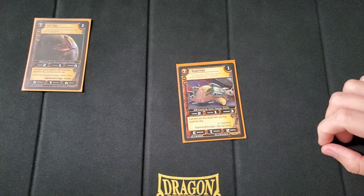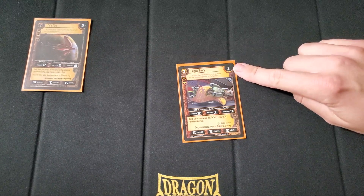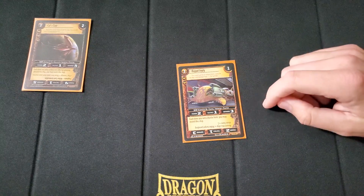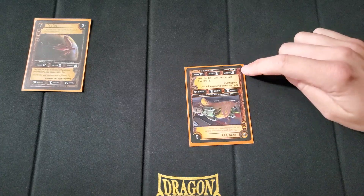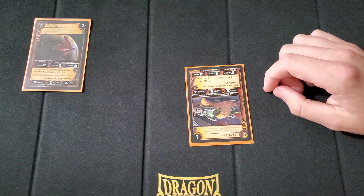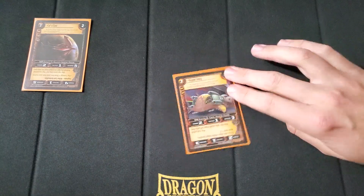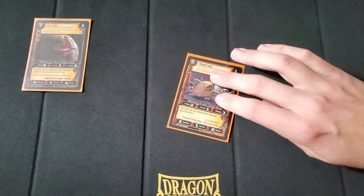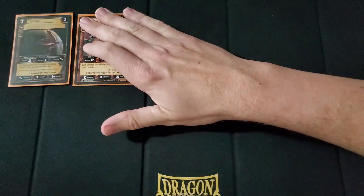Next we play 1 Rugged Empty — 3 cost, 2 threshold, 1 destiny, which is pretty lame. A 2-1-3 stat line. But each time you win a battle here, you can invert this ship, and it goes again to a 2-1-3. Then revert this ship to make the target pending drain here plus 2. It doesn't seem all that great, but the whole point is you want to invert it and then revert it to help with the drain package you're trying to build.